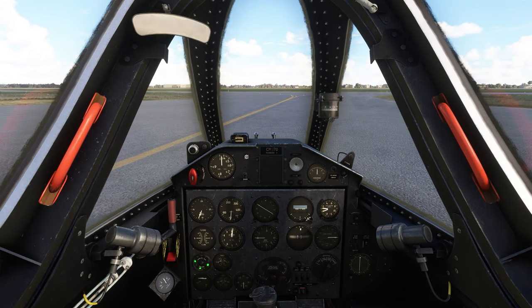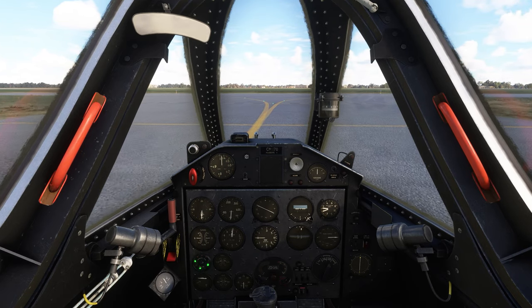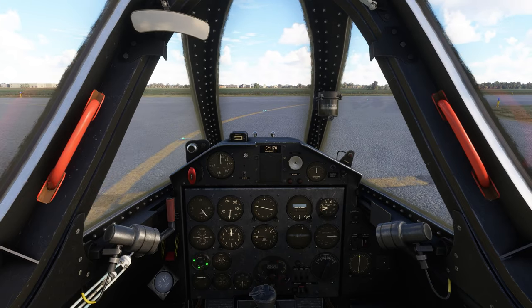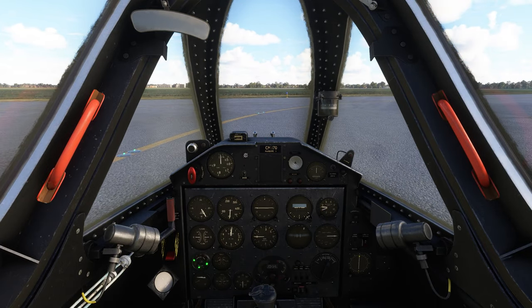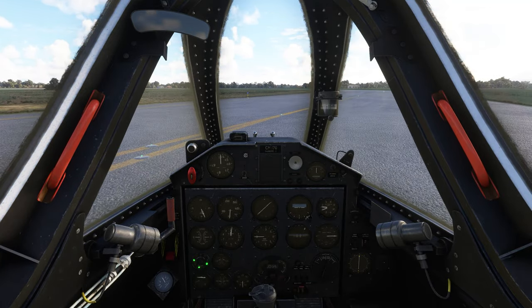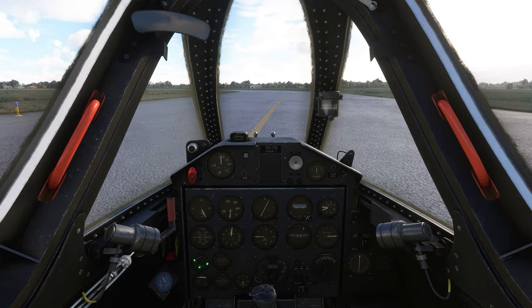Taking off is not too bad. Landing — still working on that, trying to get some coordination. And if any of you know what those two little balls are right on the front of the glare shield, I've just been using them to line up our approach and maybe that's what they're for. Let me know, because I haven't seen anything like that in any other planes, so I don't know what they're supposed to do.